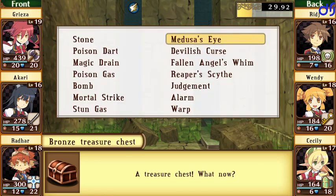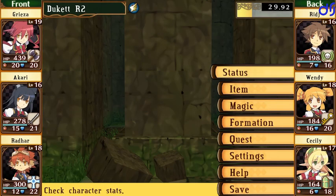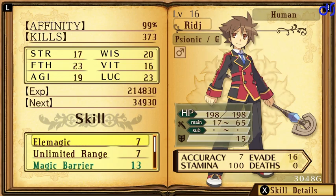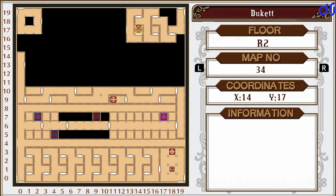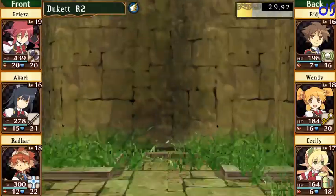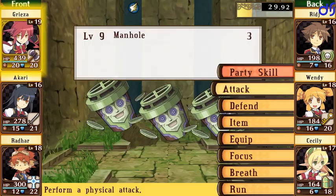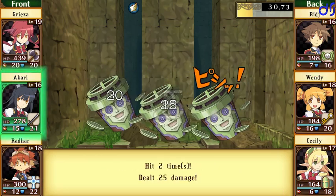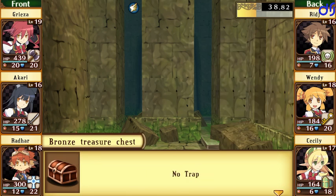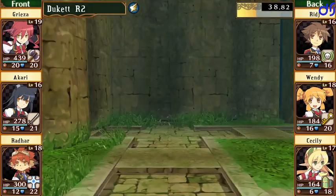A treasure chest — Medusa's Eye. Oh, it was a Dovelish Curse and it made Wendy lose stamina. Well, that's no bueno. Isn't that the second time she's lost stamina? Her stamina is at 97 — that doesn't sound so bad. Pretty sure she lost it once before, but maybe she only lost a single point this time. I believe that's the first Dovelish Curse trap we've encountered. The traps are getting nastier as we get deeper into the dungeons. I'm starting to wonder if I should just always double-check Wendy's report.